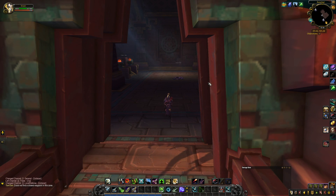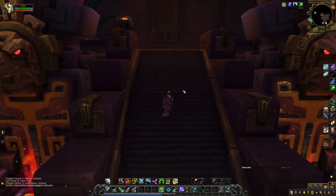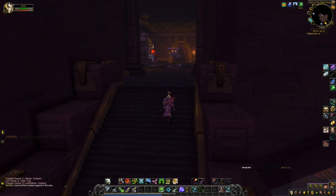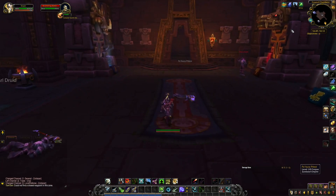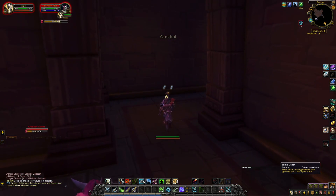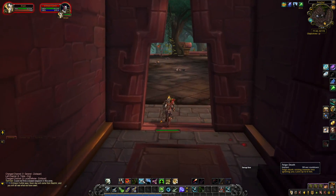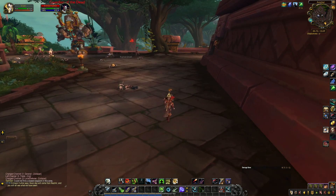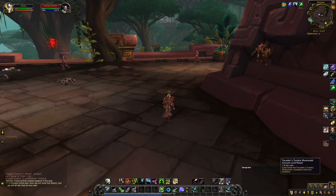We're going to go in the temple and we're going to make a left up the stairs. There might be some mobs in here to the right or to the left — just keep going. They don't hit very hard so you can just keep moving right past them. I'm going to feign death to get them off me. You'll be fine feigning death, or popping a speed burst, or popping a bubble, or whatever you have at your disposal — just keep going through.